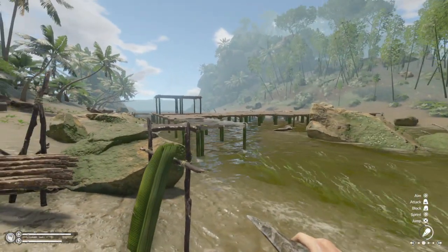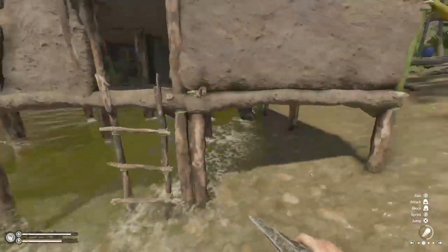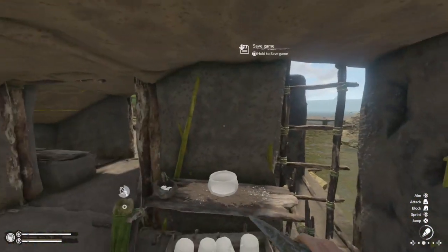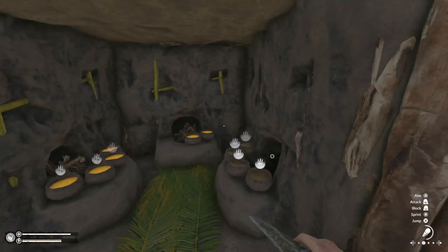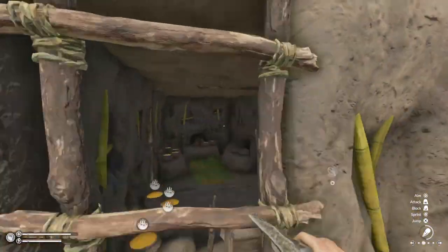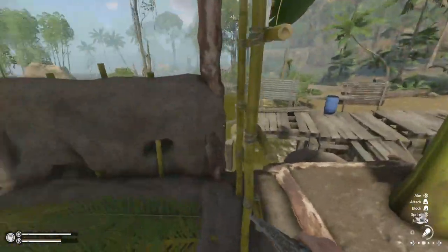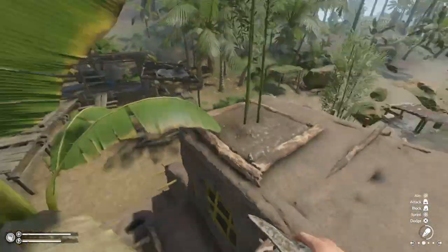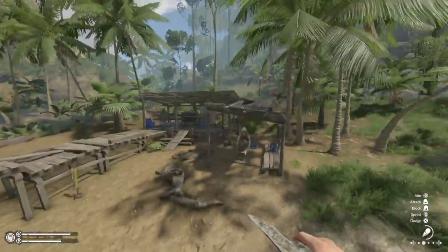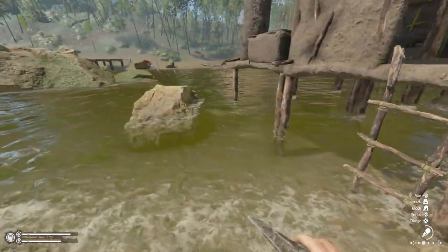This is just my base where I'm uselessly building a bridge for no reason. I heard consoles might not be getting the new building update — I haven't confirmed that but it would be sad. This is my mud hut fortress. I know the tribe people tend to come from that direction so I can get up here for a good vantage point. I was able to build over the water — that was a new feature.